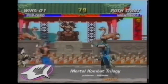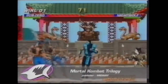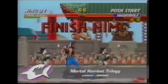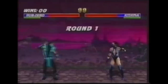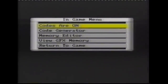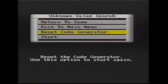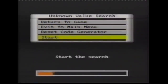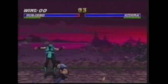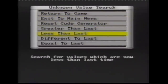In some cases, you may not know the value you're looking for. For example, an energy bar shows no number. To demonstrate how you would go about finding an unknown value of this type, we will use Midway's Mortal Kombat Trilogy, where we'll look for player one's health. From within the code generator menu, select unknown value search, then select start. This initiates GameShark's search. From here, we return to the game and lose some of player one's health. Once we've done this, we press the freeze button and select less than last.